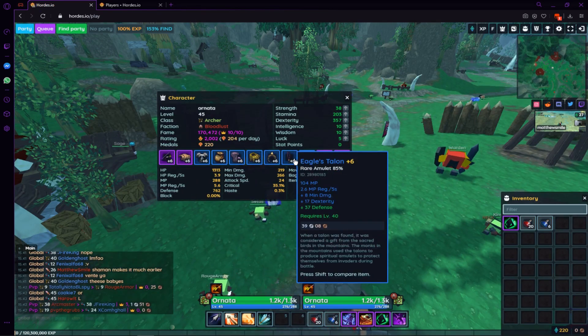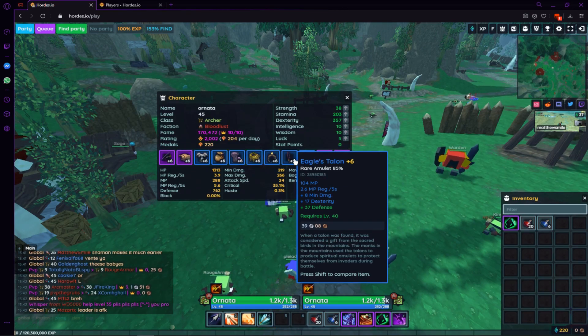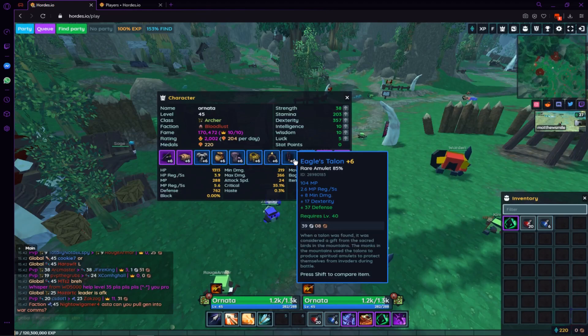Moving over to the Eagle Talon. We have 8 min, 17 dex, 37 defense. Absolutely insane. Very nice.